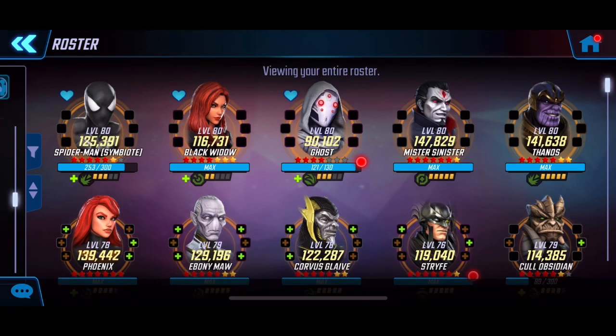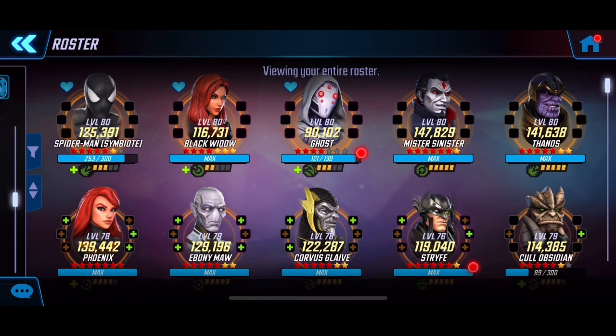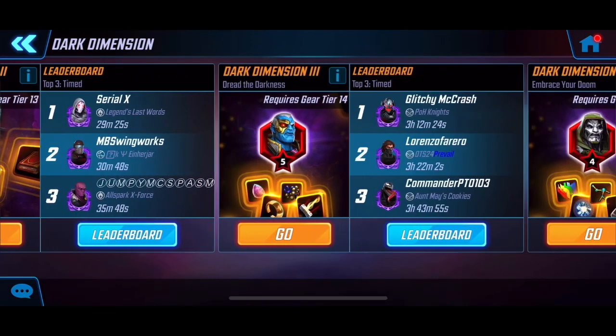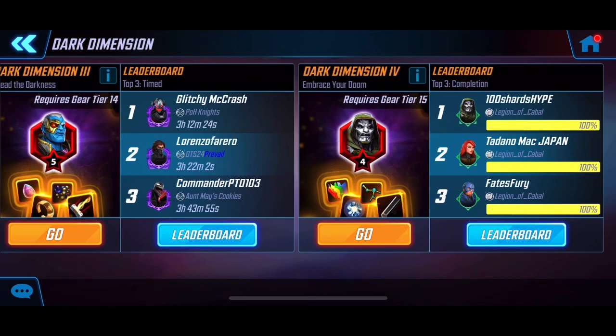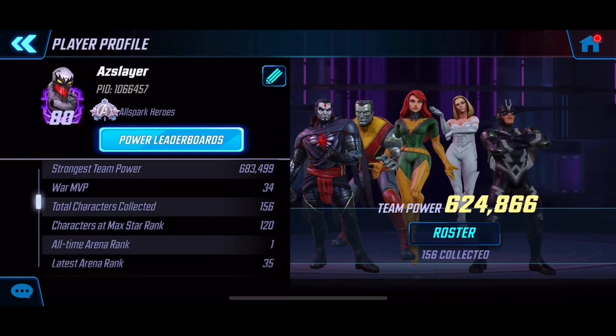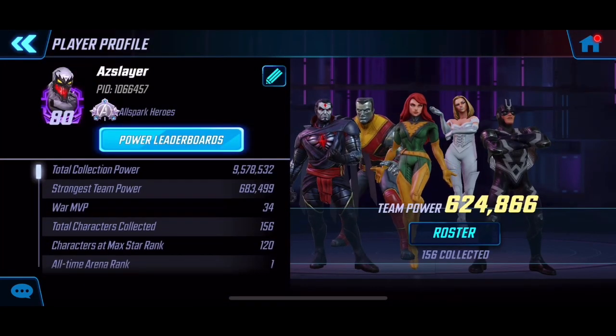So we've got Black Widow, Ghost, Symbiote Spidey, Sinister, and Thanos — that's my starting lineup, my first five we'll be using for Dark Dimension 4. Hopefully this team can give us a decent amount of damage. Before we begin, let's take a quick look at the other roster sizes. It's been a journey and we're finally here. Jumping into my profile: it's 9.5 million — definitely a smaller roster than a lot of the guys competing right now in Dark Dimension 4, but that's expected as a free-to-play.